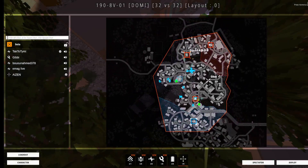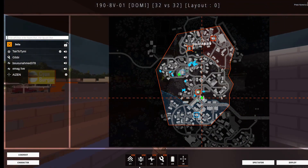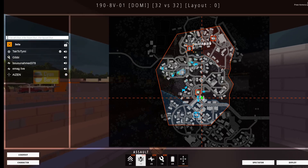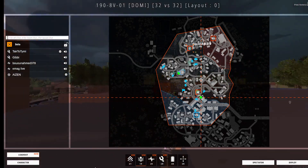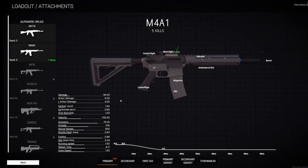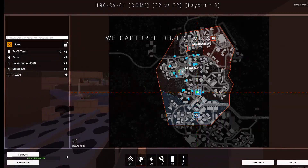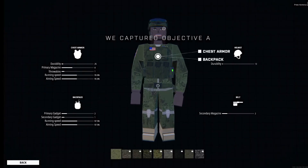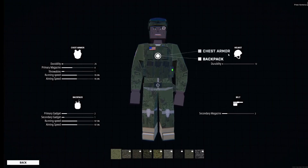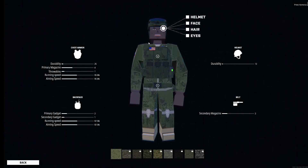Now you will be looking at the map — you can see your teammates moving in the map. Here at the bottom you can choose which class you want to play as. Each class has its own loadouts, so you can click on loadouts and choose which loadout to play with. You can also customize your guns. Once you do that, go back and click on character, where you can change the chest armor, add a backpack, and change the looks of your character.